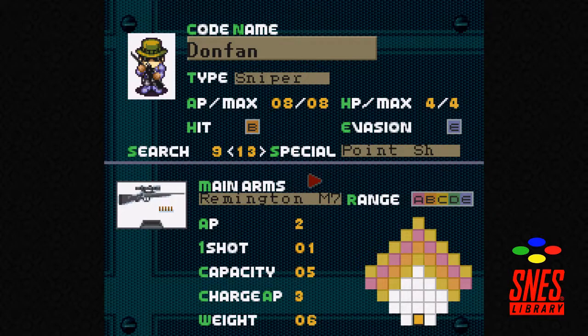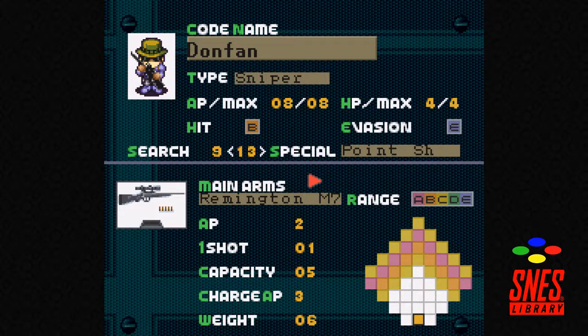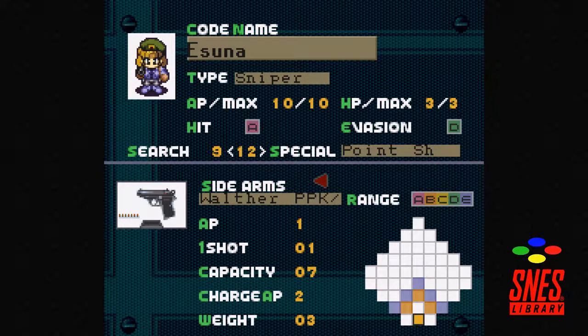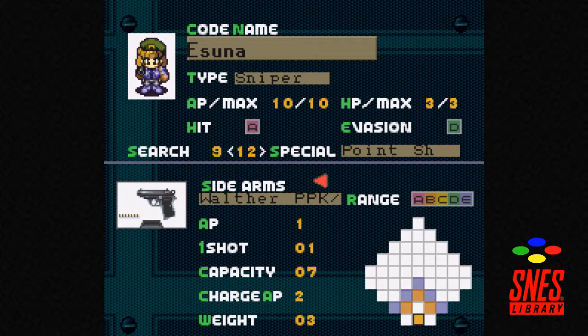The snipers: the pure-hearted and serious one has pretty good accuracy on everything and can shoot at any range, but only has eight AP. Isuna has more AP but her effective range is a bit more limited — some D ranks and an E rank — but because she has more AP she can move into range more easily.